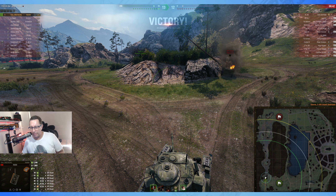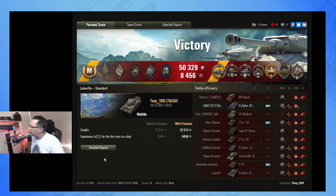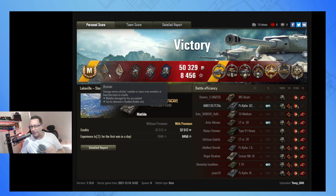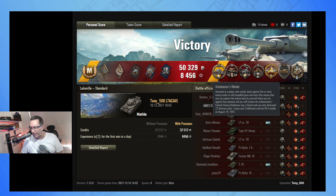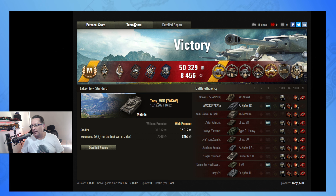Nine kills! 7ACAV - not only nine kills and a Radley-Walters but also a Kolobanov's medal. I haven't got a Kolobanov's medal so I'm a little bit jealous. Ace tanker mastery badge for Tony 500 - TJ to his mates - in the Matilda, the tier 4 British medium that plays like a heavy bruiser. Medals awarded: Hand of God, Fire for Effect, Shell Proof, Kolobanov's for winning the 1v5 (or 1v6), Cool Headed for surviving all those shots, Spartan, Nadin's Medal for killing all light tanks, High Caliber, Steel Wall, and Top Gun.